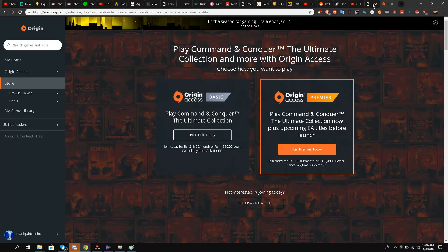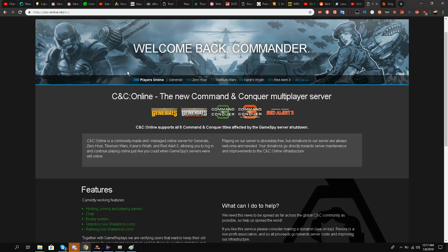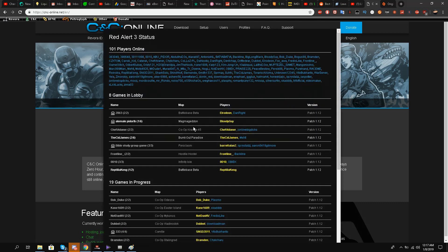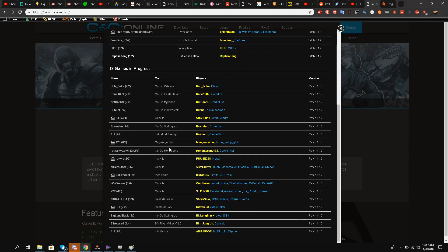The good news is that there is a team called Revora — Revora servers — and they are supporting Command and Conquer online. One of the biggest contributors to that CNC Online server is none other than Toxic Shock. You can see this is the website cnconline.net. You just go over here — this is the first step — and you can see Red Alert 3 online and confirm the online players playing right now: one versus one, two versus two, and two versus two versus two co-op games as well.